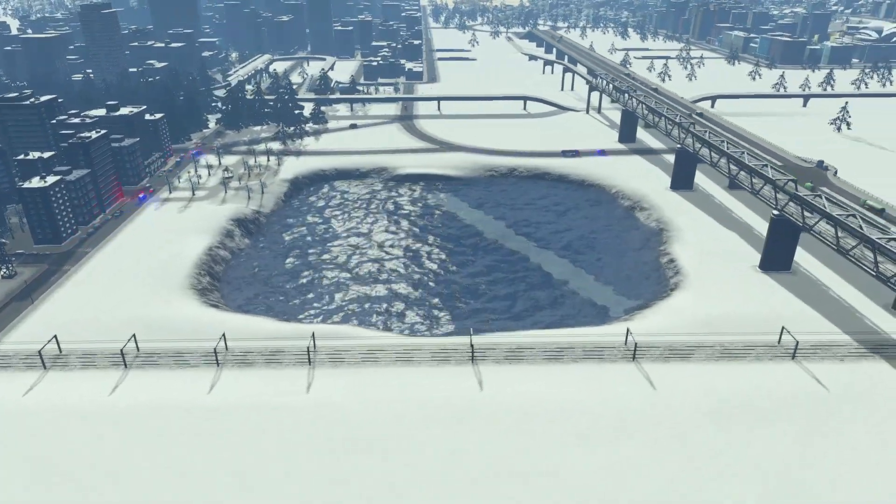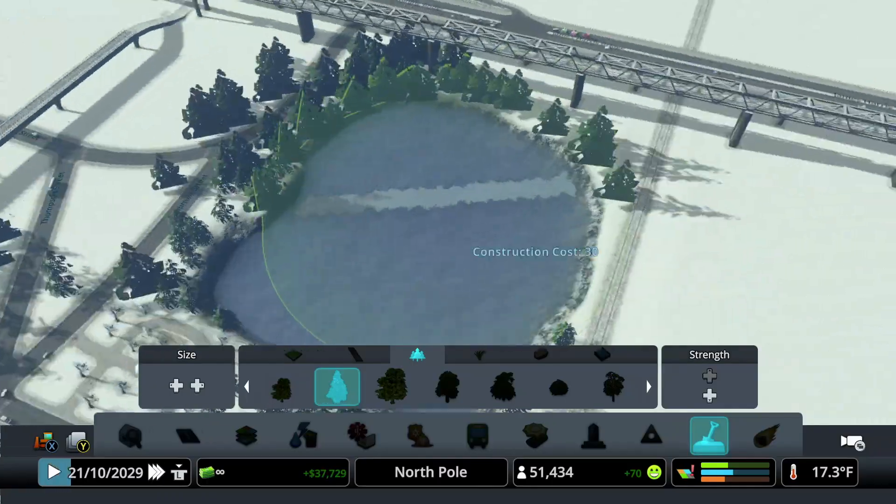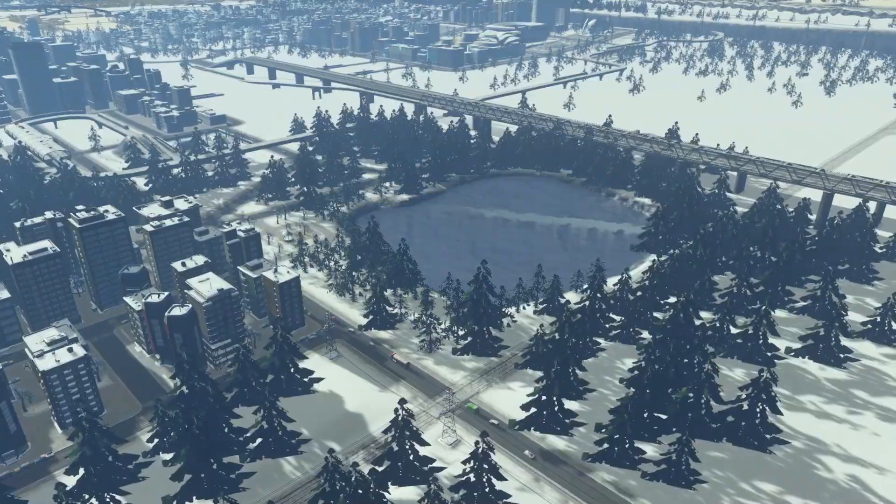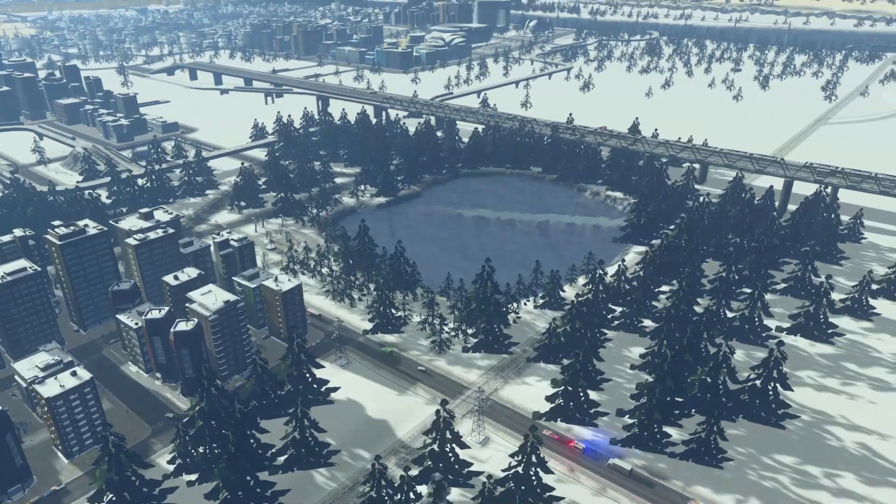Now you can add some foliage or other things to make it fit into your city. If you want a more in-depth explanation, watch this video up here where I go through the tutorial on how to make a lake step by step.